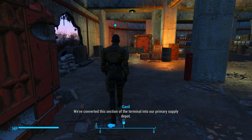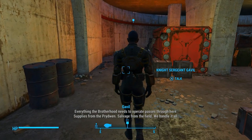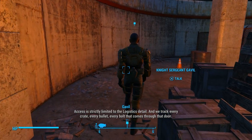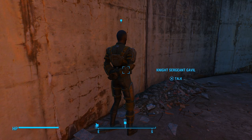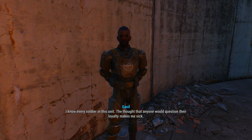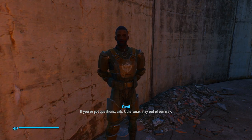'We've converted this section of the terminal into our primary supply depot. Everything the Brotherhood needs to operate passes through here. Supplies from the Prydwen, salvage from the field — we handle it all. Access is strictly limited to the logistics detail, and we track every crate, every bullet, every bolt that comes through that door. Which is why I don't take kindly to these accusations. I know every soldier in this unit. The thought that anyone would question their loyalty makes me sick. If you've got questions, ask. Otherwise, stay out of our way.'